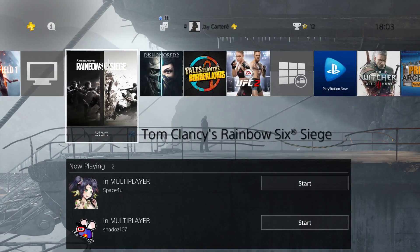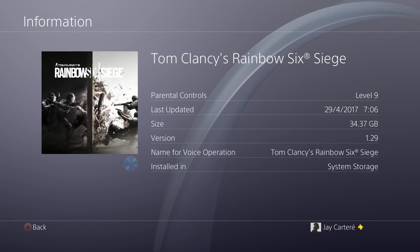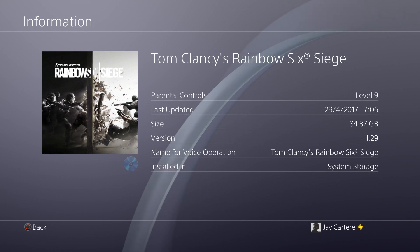In order to check that, press the options button, navigate down to Information, press X, and then you'll be able to see the size of it and whether it's fully downloaded.